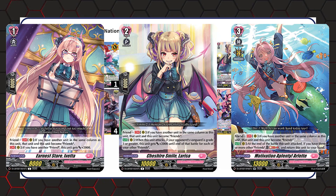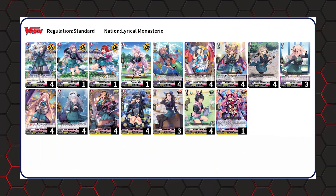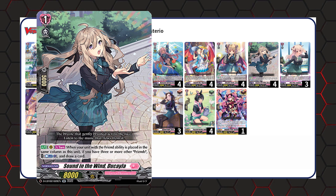We have a friend package. Arlette is a way to bounce back to your hand at the end of its battle, freeing up a rearguard slot to call another thing off of Laploom. Larissa gets more power the more friends you have in play. Iveta is a 10k booster or attacker. The last of the friend package is Ducayla, which is a replacement for Melty — once per turn, when your other unit with the friend ability is placed in the same column as it, you can Counterblast 1 and draw a card. You can proc this each turn because Kairi bounces things back into your hand and you can call them back down. It is once per turn, so you can't do it multiple times unless you have multiple Ducaylas in play, but it's still a solid way to draw cards.